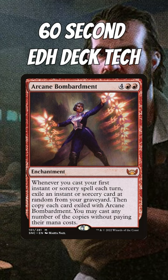We also have Creative Technique, Escape the Wilds, Jeska's Will, Delayed Blast Fireball, Stolen Strategy, and Arcane Bombardment. Foretell also has us casting from exile.